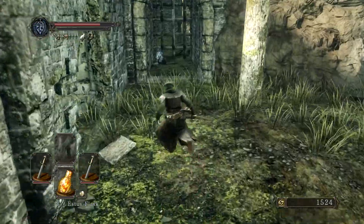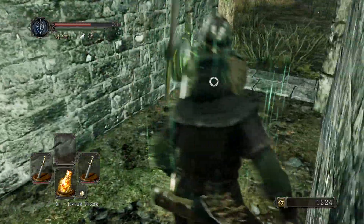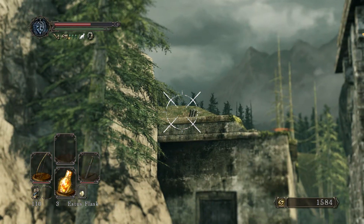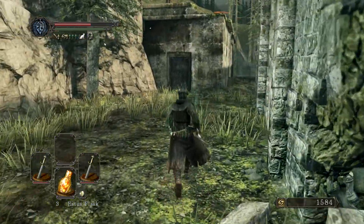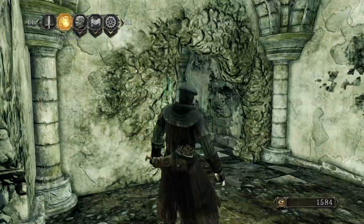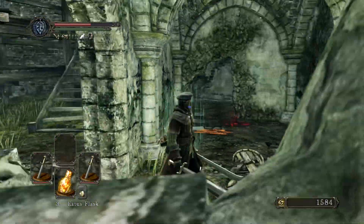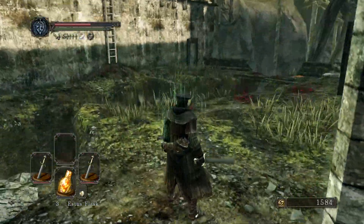We might be able to hit one from down here. Right here is that item we saw — there's that root. I don't think hitting his weapon is going to do anything. Yeah, that guy came from over there. I don't even remember what we got — I think it was just a soul, nothing terribly great. I think all the turtles fell down.